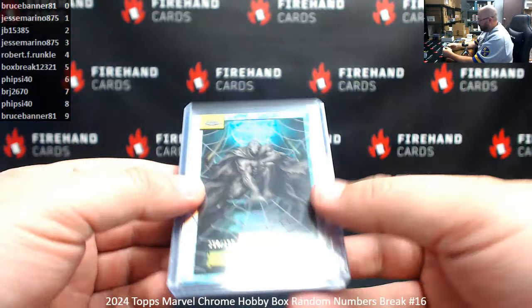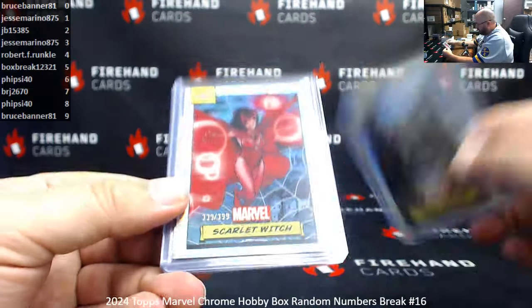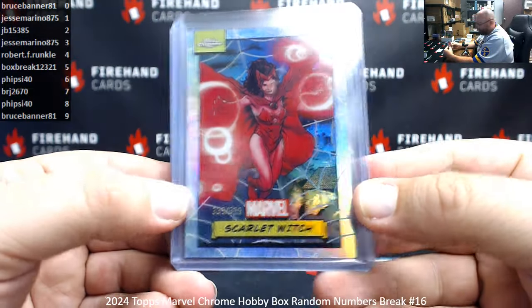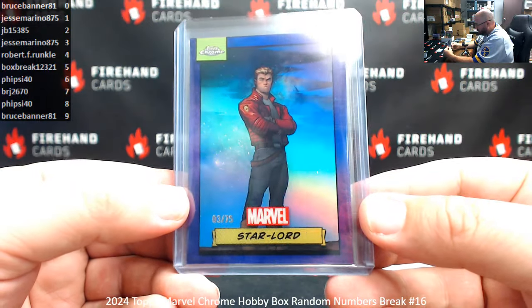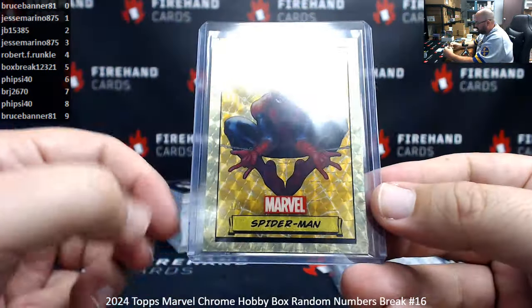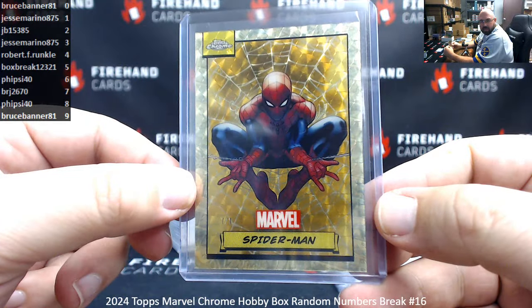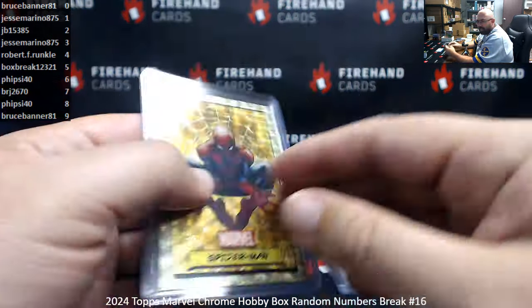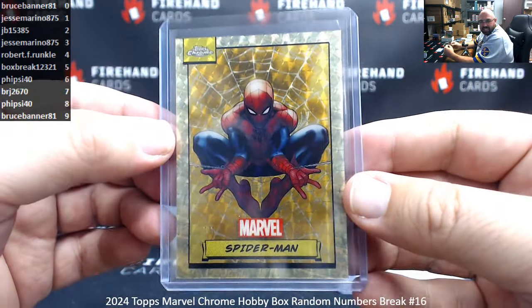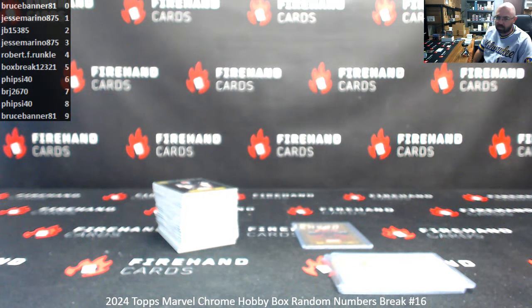And a recap of your numbered goodies: 396 of 399 Moon Knight, 339 of 399 Scarlet Witch, Purple Refractor 3 of 75 Star-Lord, and perhaps the Holy Grail of the entire product — a Spider-Man Super Fractor 1 of 1. Congrats Jesse Marino on that one. It's also card number one, by the way. That'll do it for the box. Thank you for joining in, thank you guys again for your support of Firehand Cards. Congrats again to our lucky hitters in the break, and apologies to everybody in the world for killing this product.